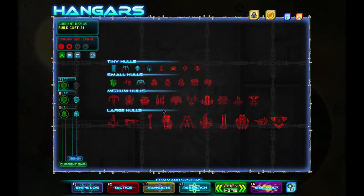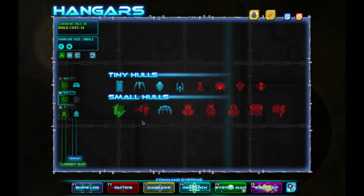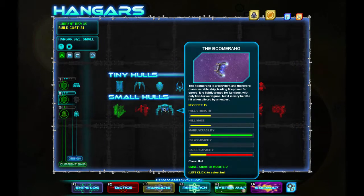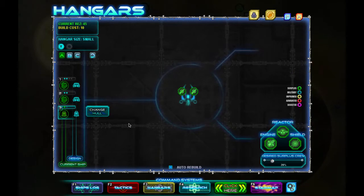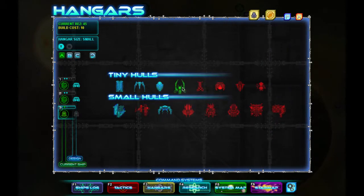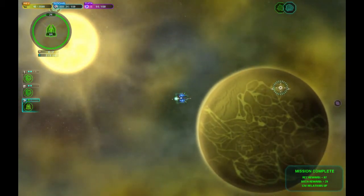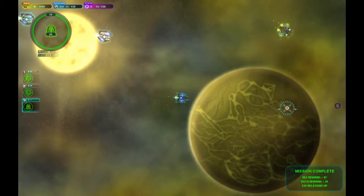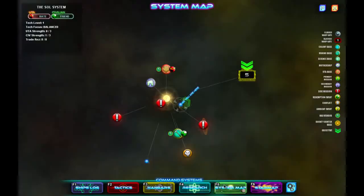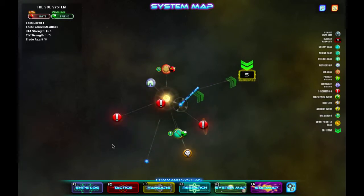Let's go to hangars, change hull, get that boomerang. It's pretty much better. Missile boat's alright actually — it did its job. We'll keep that, auto builds are on. We don't have to go back to the beacon, we can just go somewhere else. UTA now hates us completely. Let's go ahead — it's our research level, we're at level five, so we can attempt to go again.